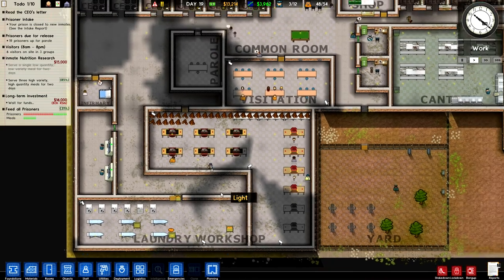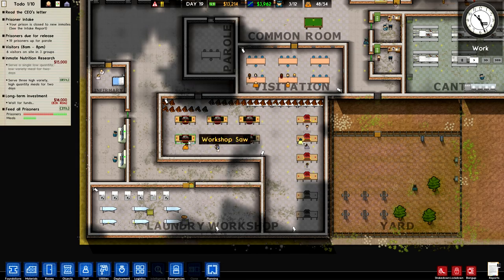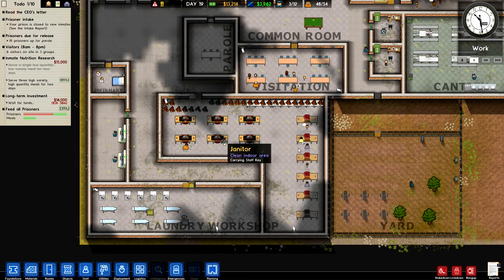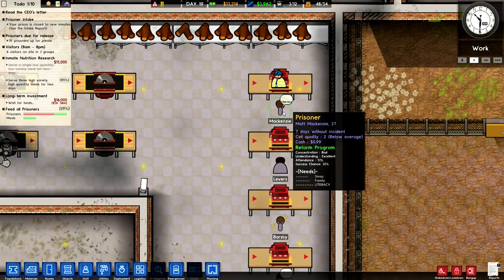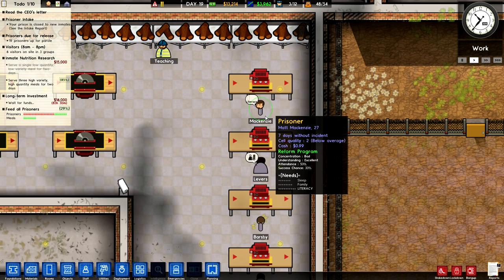Here's my prison. In the last episode I showed off the workshop that I've been building. I've got some little people who are hopefully being trained to work in there. We've got McKenzie — concentration bad, understanding excellent. So he can't concentrate but he knows what he's talking about. That's not going to work.